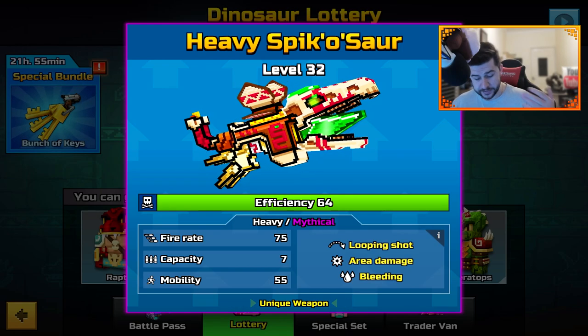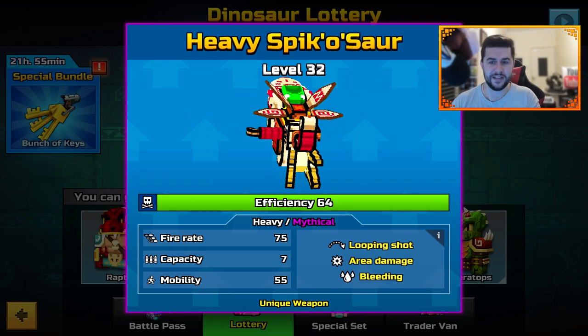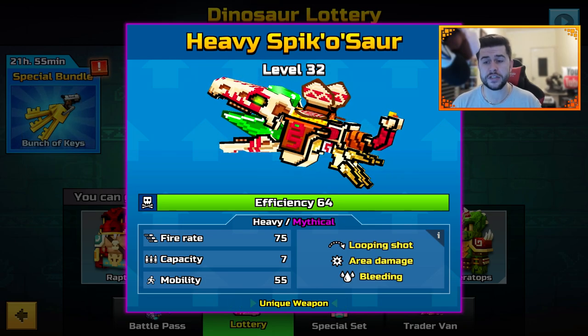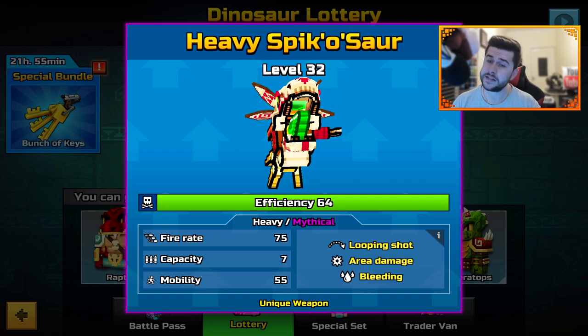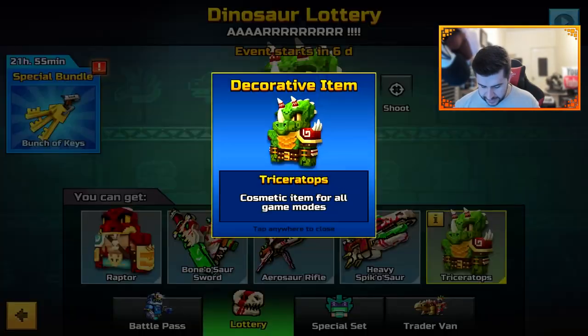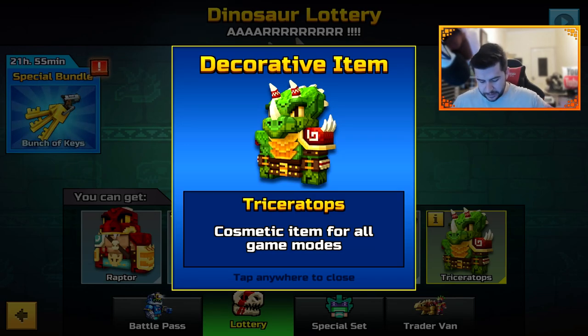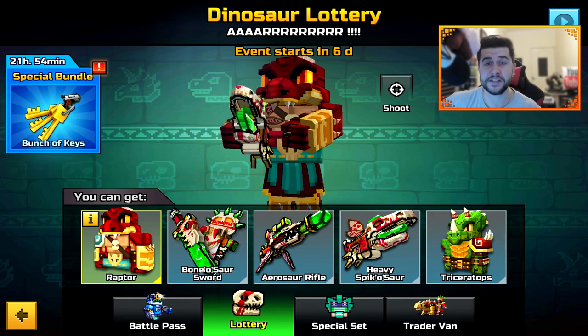The next one is Heavy — the Spikosaur Heavy. It is Mythical, Looping Shot, Area Damage, Bleeding, Fire Rate 75, Capacity 7, and Mobility 55. And we also have a skin — a decorative Triceratops and a Raptor — inside the lottery.